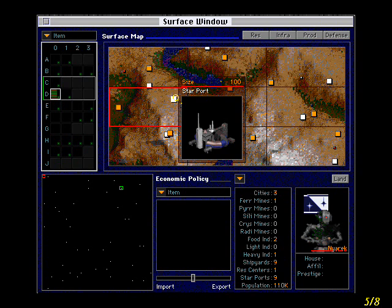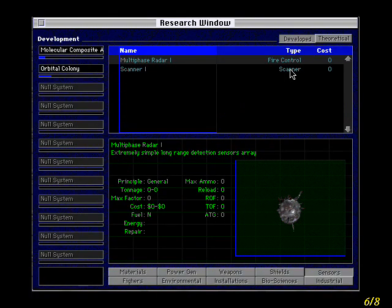Fortunately, you have prestige points you can spend to influence them, which may get them to do what you want against their better judgment, or even come around to your side. No space strategy game would be complete without research, and PAX 2 is no exception. On the contrary, PAX 2 is the rule.